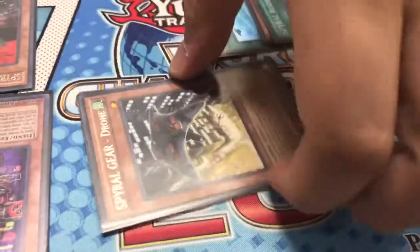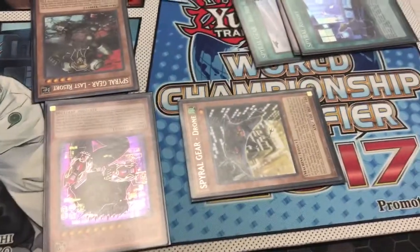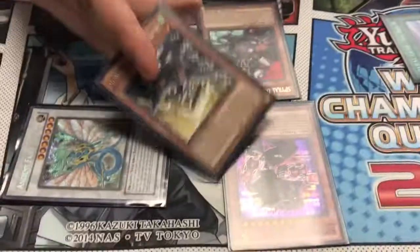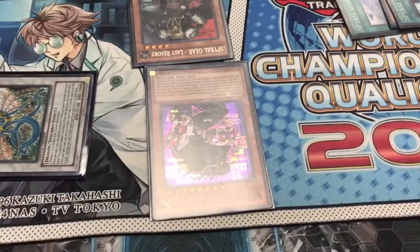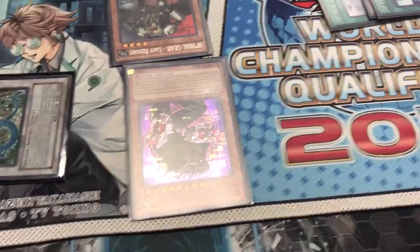It's a trap, so if your opponent is just trying to make the biggest board possible and they had like three cards, you contribute this, target him, and he gains 1500 attack permanently. So Sleeper becomes like a 4200 or 4300 attack monster.